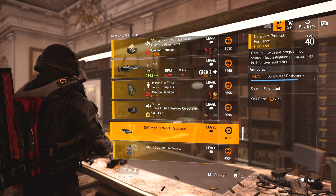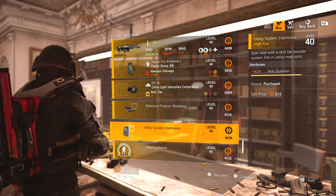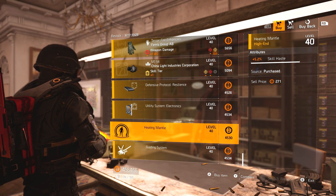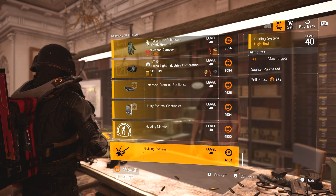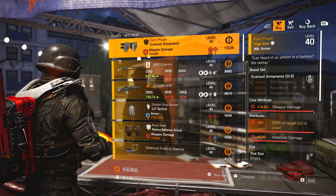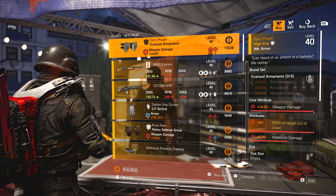We've got a China Light mask with skill haste and crit chance, with an 8.7 blind death resistance mod, 9 skill duration mod, 5.2 skill haste for the pulse, and plus one max targets.